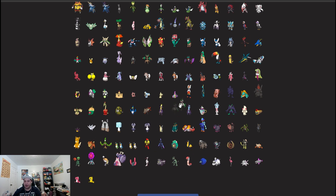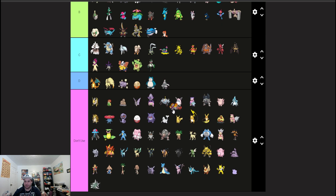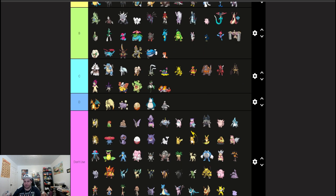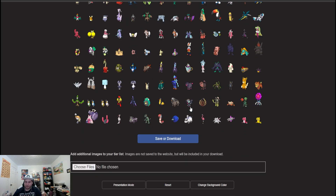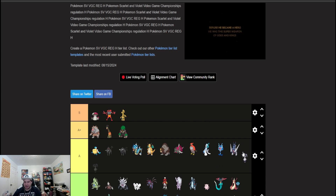Meowscarada and Skeledirge are also going to be a lot better this format, but not like the best. If your team can find a use for it, throw it on there, but definitely C tier. Indeedee with Psychic Terrain is a good supporter for Trick Room teams and for setup teams in general if you want to Swords Dance — Indeedee is your go-to Follow Me support.